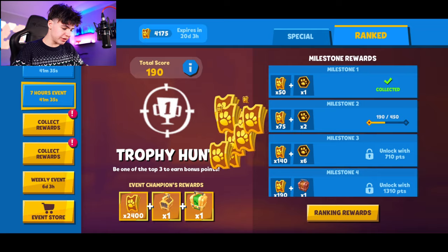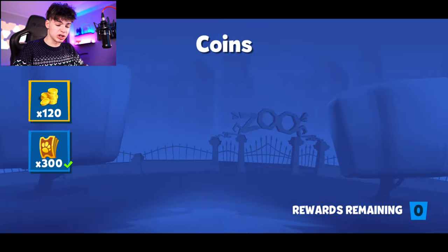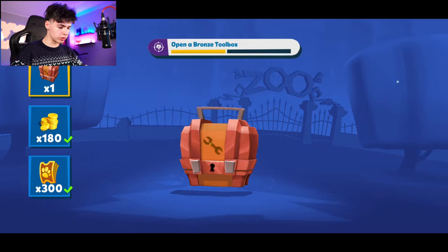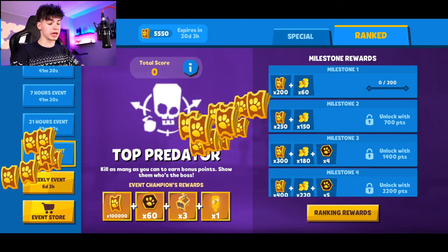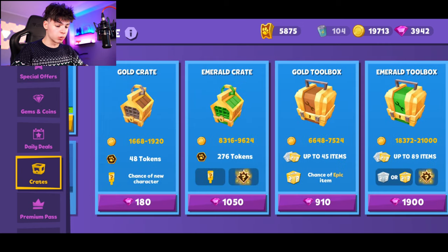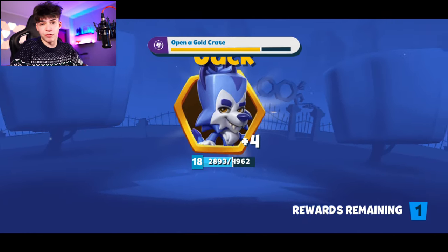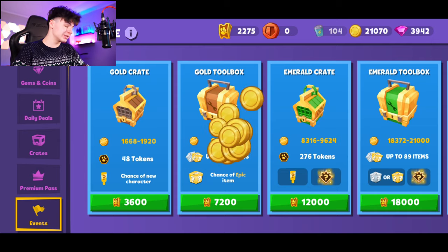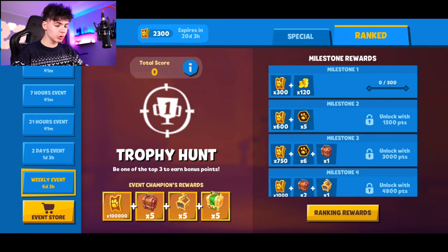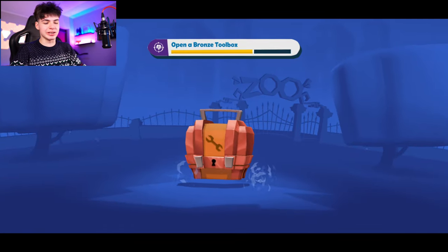Let's get the event tickets. The fact that we saw an offer for her right there is not the end of the world. We have a lot of event tickets — look at all of these, this is insane. There's a toolbox from the events, which is kind of rare. That's pretty much it with the tickets — that's a ton to work with. Let's do the gold crate with tickets, which is basically free.